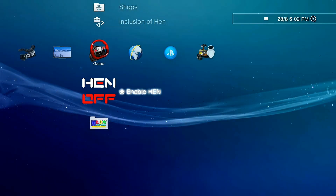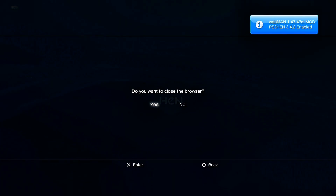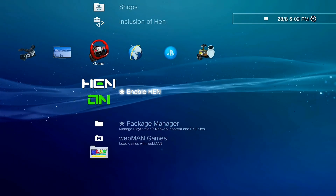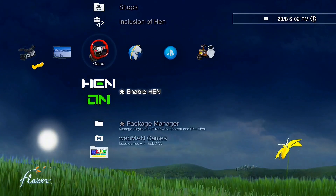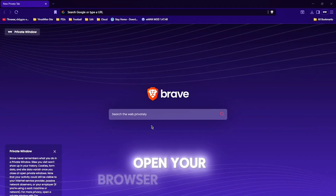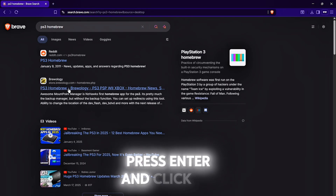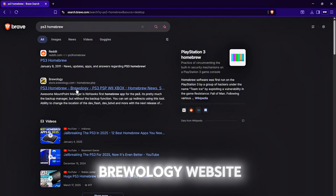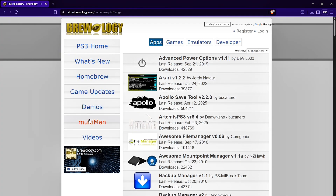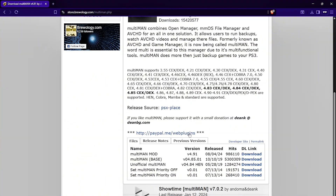First, enable HEN. Now go on your PC, open your browser and type PS3 Homebrew. Press enter and click on the Brewology website. Click on Multiman, Multiman version 4.92, and click the first link right here.